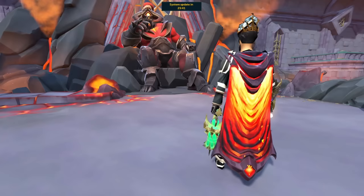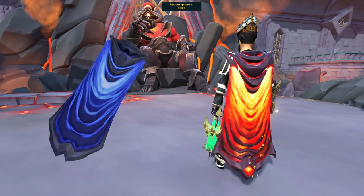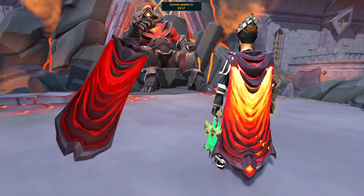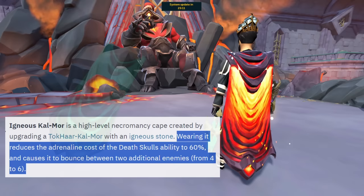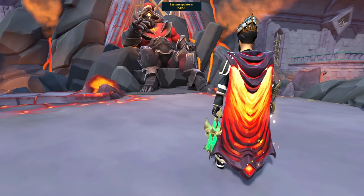Next are the capes you get from defeating Zuk, currently the best-in-slot capes in the game. The capes from Zuk all have different passive effects that change your combat in massive ways for pretty much all combat styles. The Zuk cape for Necromancy — probably the style most people are using right now — increases the number of times your Death Skulls bounce and reduces the adrenaline cost from 100% down to 60%, which is absolutely incredible. Completing Zuk is not easy, but it's definitely a goal you should set on your to-do list.